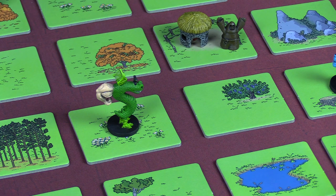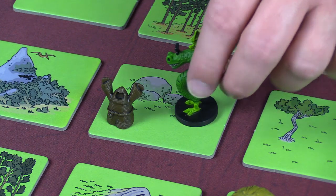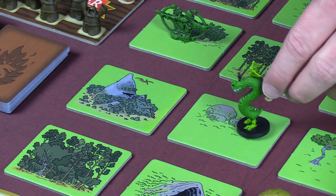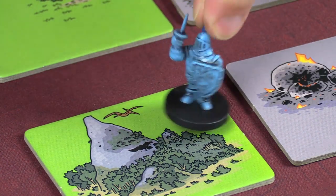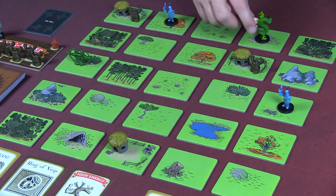You can spend your action points to move Trogdor to an adjacent land space. You can chomp a peasant, which will heal Trogdor. Trogdor can also hide in the mountain spaces to protect himself from knight and archer attacks, and he can use the tunnel systems to travel quickly across the countryside.